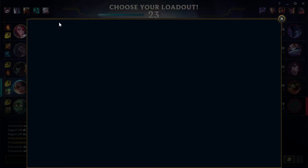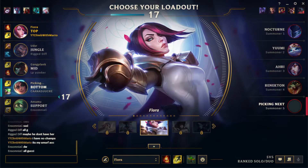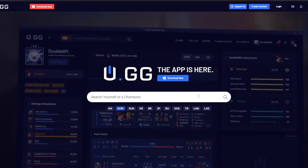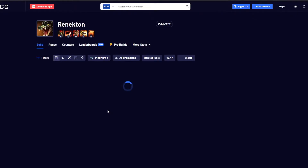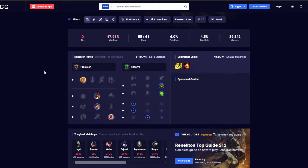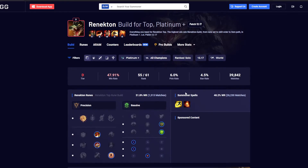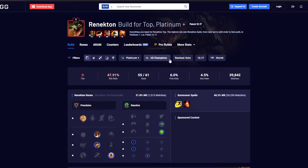Alright, Renekton it is. My runes are fine, my summoners are fine. What we're going to do now is go to u.gg and look up our enemy laner. If you're playing jungle, look up the enemy jungler. We scroll down — first we can see which runes and summoner spells he will most likely go. You can also check the matchup; for example, I can type in Fiora and see the win rate of Renekton into Fiora.